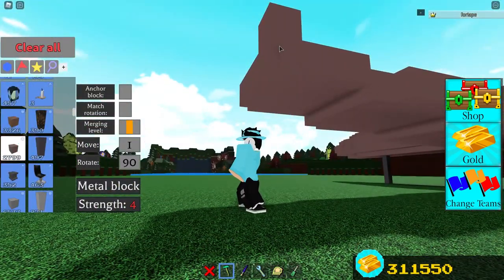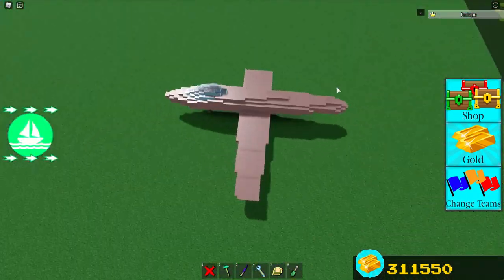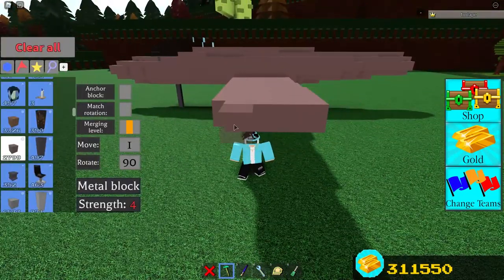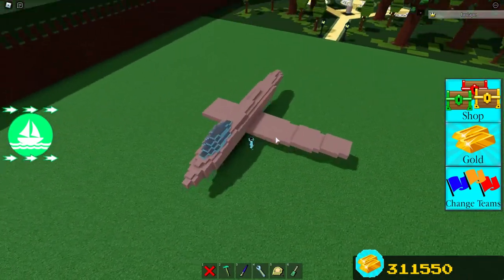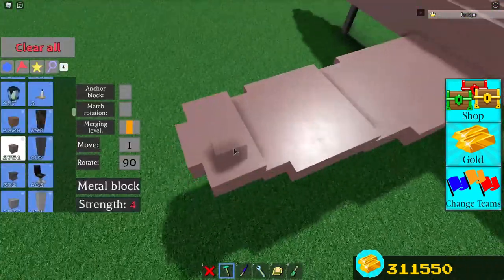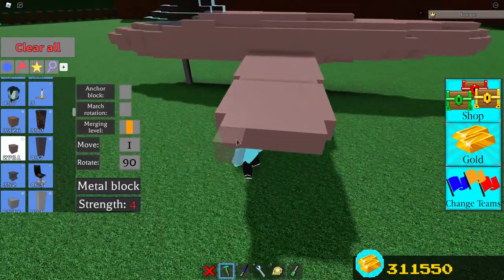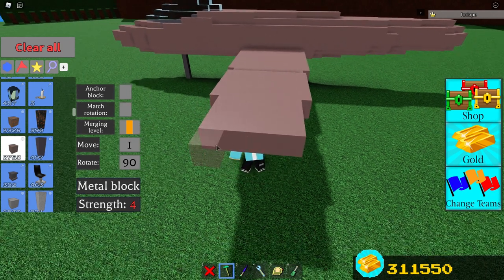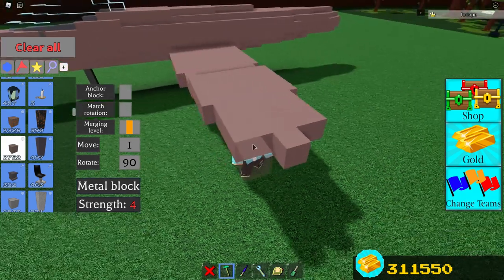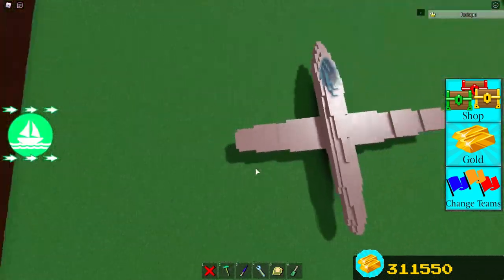If you guys want, you can make an adjustment to the wingtip. Now repeat the whole thing on the other side. With that done, destroy the wingtips — we're doing this so that the wing looks more natural. Extend it by three, then place a few blocks just like this. Now do the same on the other side.